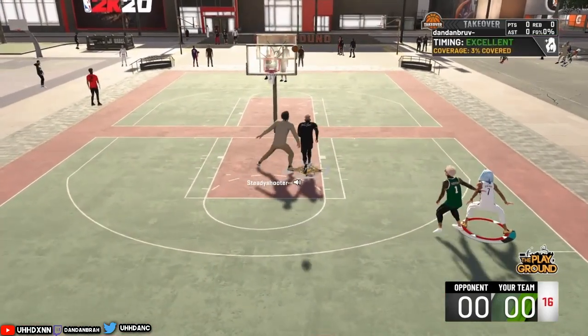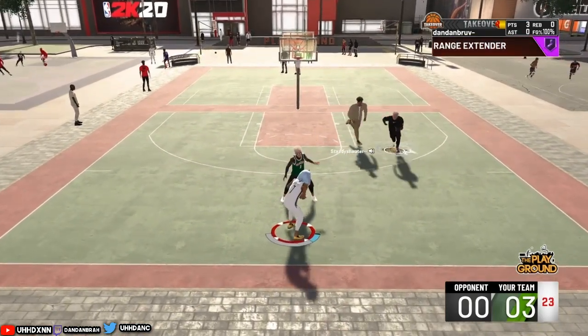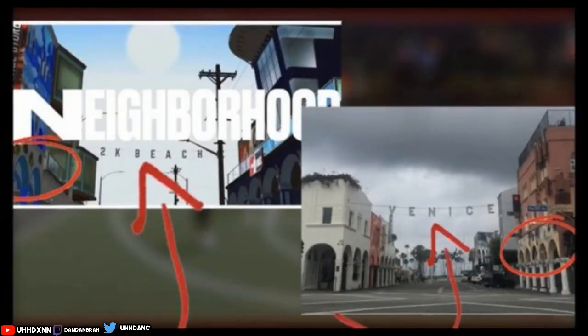I want to bring back some Park news — some leaks that I found myself. I'm just assuming it could be this. Someone posted on Twitter saying the 2K neighborhood for current gen only looks exactly like Venice Beach. If you guys notice the little arches they have to the side, by the rec or by the 2K NBA store on the left, you can see those little arches. And if you look at the real-life structures, you can see the arches as well. So I'm assuming it's going to be a Venice Beach type park.